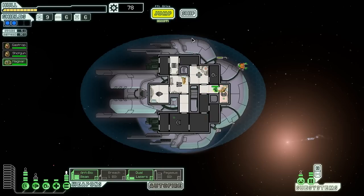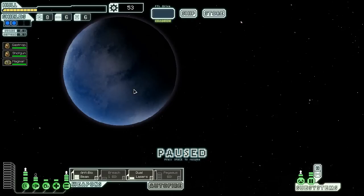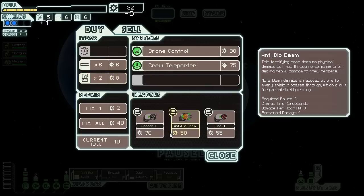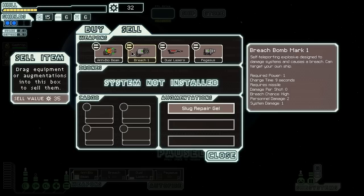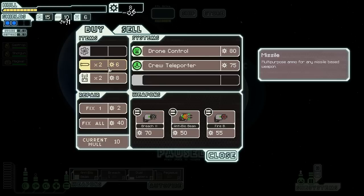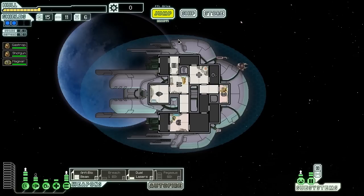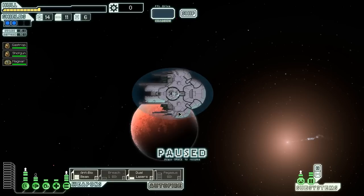I need some more power, because as you guys can see, I'm pretty terrible at power management. To the store. Might as well pick up some more fuel since we've been giving it away everywhere like Santa Claus. Breach bomb part two — that would be sick, but I already have a breach bomb and we can't afford it anyway. Bought a lot of missiles, bought a lot of everything. I need more scrap — I think that's the key to victory right here.